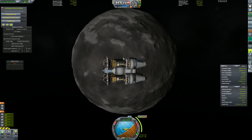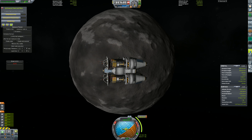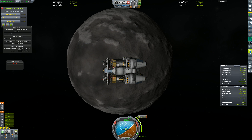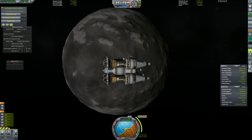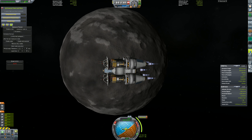It looks a lot like the moon. First thing we need to do is capture around Drez so this doesn't turn into a pit stop. It's going to take the vast majority of our remaining fuel, but that's okay because after this we're not going anywhere. This is it.